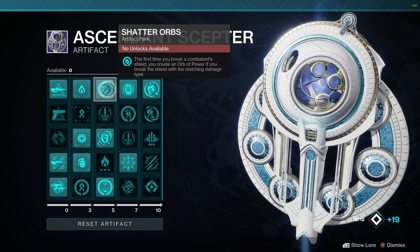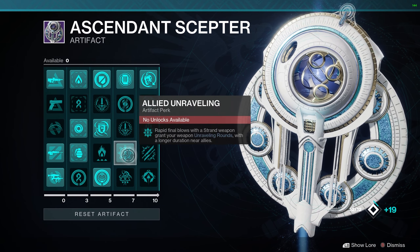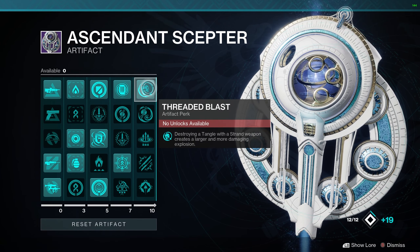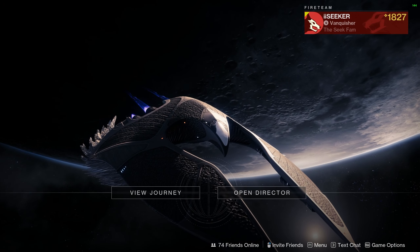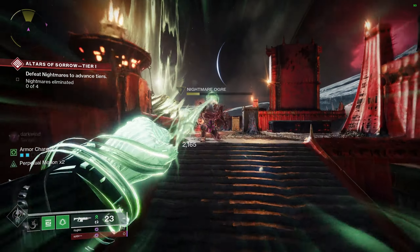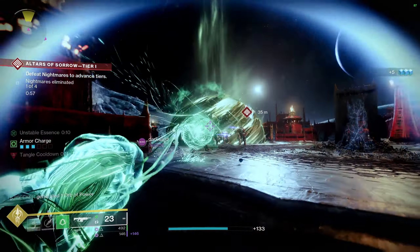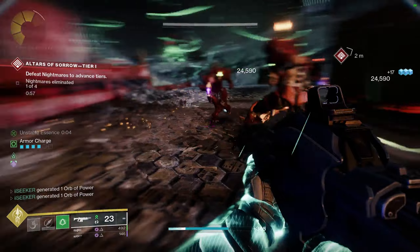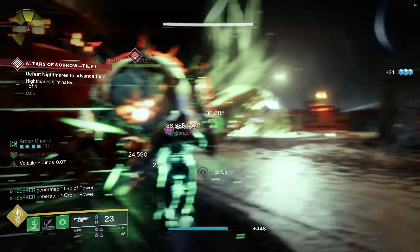Shatter Orbs: breaking shields creates orbs. Untangler and Allied Unraveling are also great. Shredded Blast: destroying a tangle with a Strand weapon creates a larger, more damaging explosion. Volatile Float: every time you pick up an orb, your void weapons get volatile rounds - that's huge. Here is the loop in action - you can see how many orbs I'm creating. You use the grapple point, constantly keep grappling and meleeing, and you're just generating orbs and super non-stop.